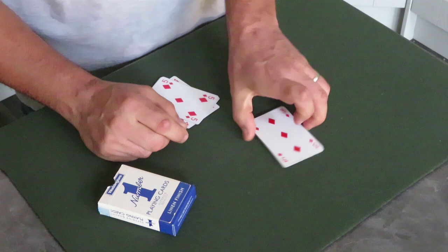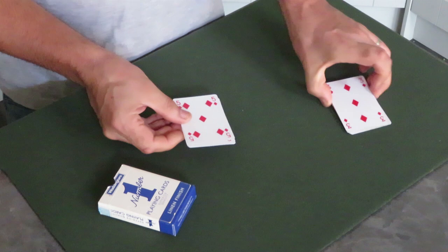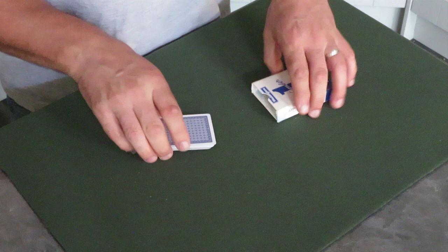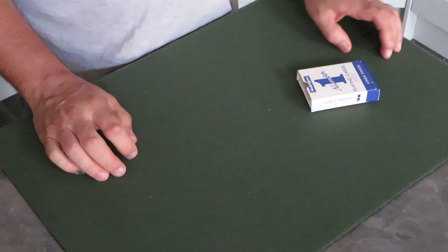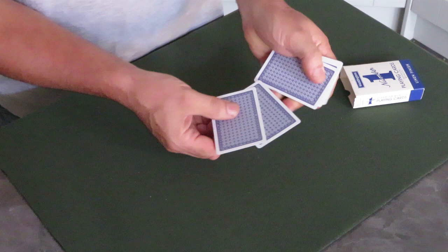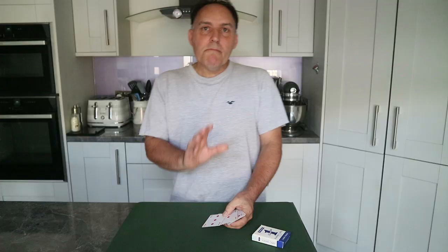It doesn't really matter which order the other cards are in. What I do is I put those at the bottom and drop these on top and you're all good to go. Now if you're using a box like me, I just fold the flap in, put the cards in, and you can then tip these out. The box is empty - you can show them. You can show some of the cards because the top five are regular - just don't go too far. Show the top five and turn them over to show the faces. Although these double cards are thicker, remember the spectator doesn't actually handle the cards throughout the routine, so they're not going to notice.